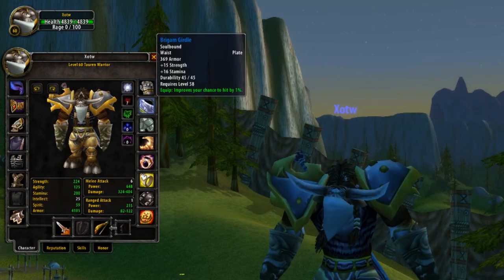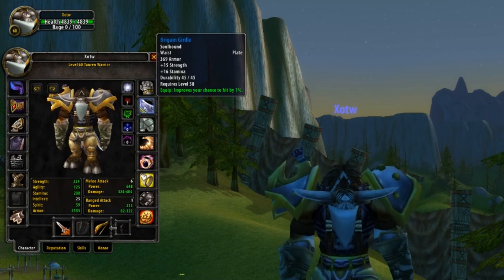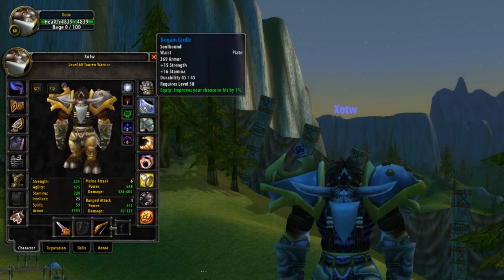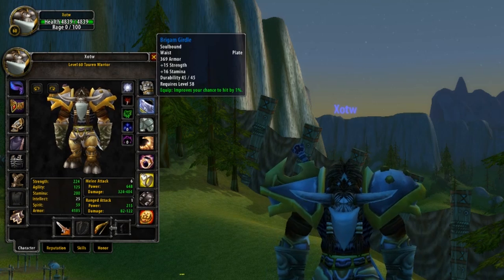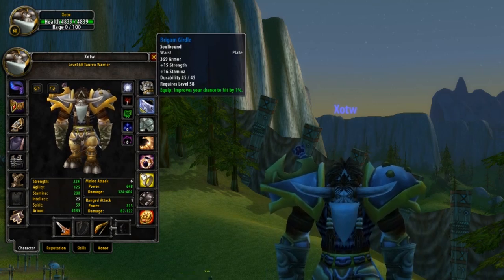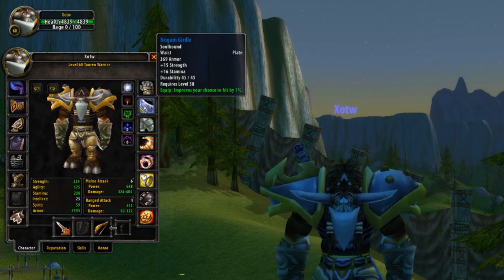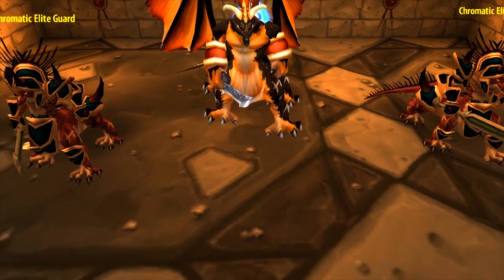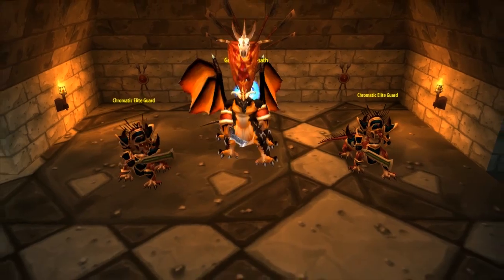Belt is going to be next on the agenda, and for this it's going to be the Brigham Girdle. A huge amount of both Strength and also Stamina — this belt is insane. But more importantly, what it brings is the 1% hit chance, raising this gear set to now 3% out of the 5% required for hit cap in PvP. This belt, like a few other items on this list, is from the Upper Blackrock Spire, but this belt is coming from the final boss, General Drakkisath.